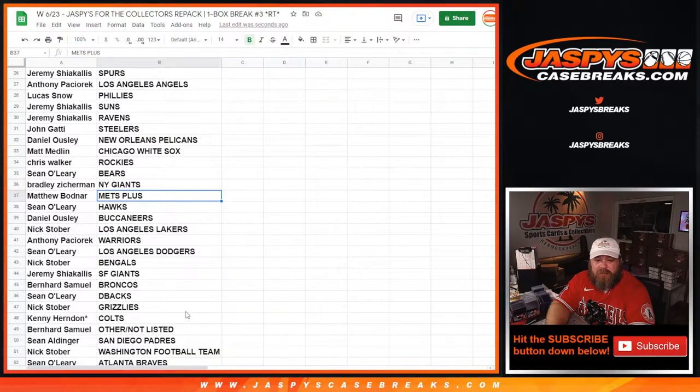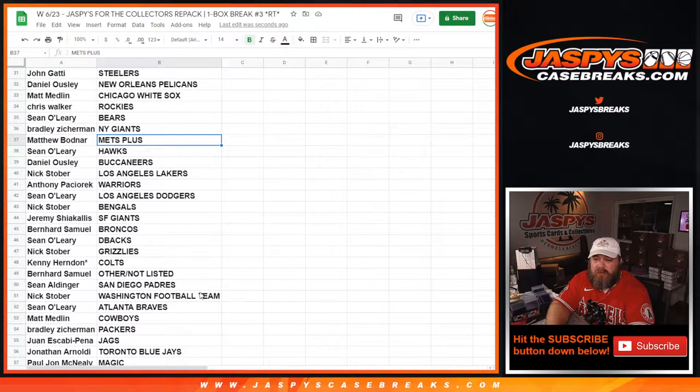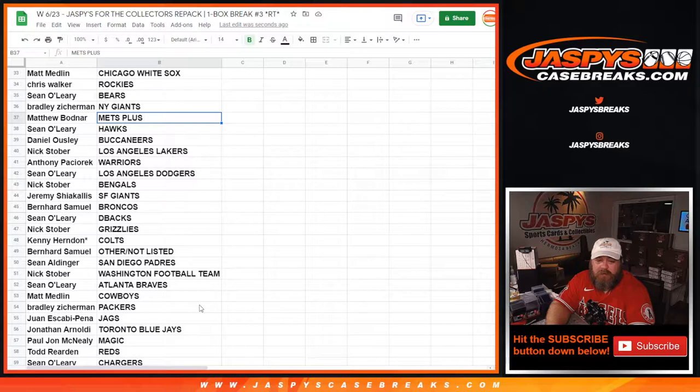Sean Aldinger — Padres. Nick Stober — Washington. Sean O'Leary — Braves. Matt Medlin — Cowboys. Bradley Zitterman — Packers.